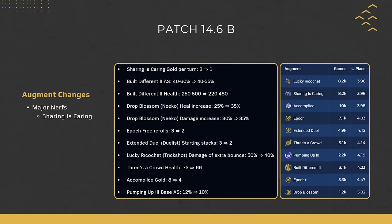Next, let's talk about the changes to augments. In the patch notes you can see the actual changes, along with the pre-patch stats. Apart from Drop Blossom, which was the only buff, all of the augments that got nerfed were performing quite well — ranging from a 4.23 all the way up to a 3.96 average placement. So all these augments were performing super well, hence the nerfs.